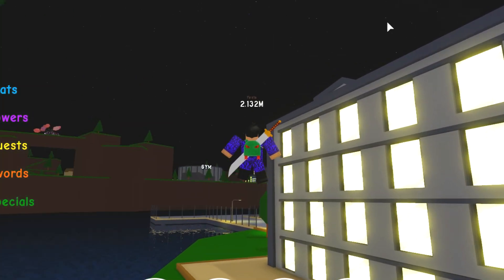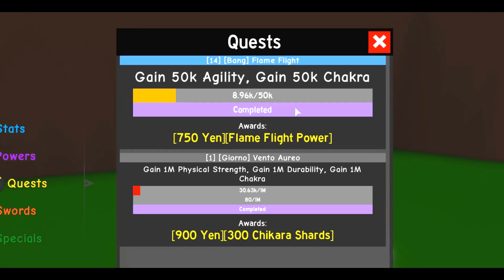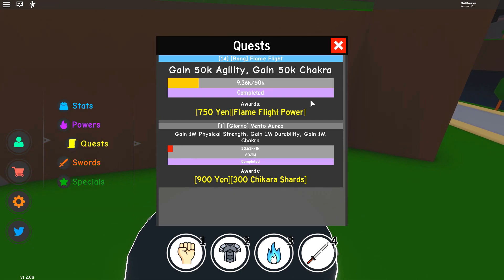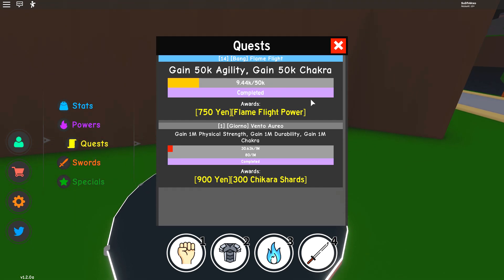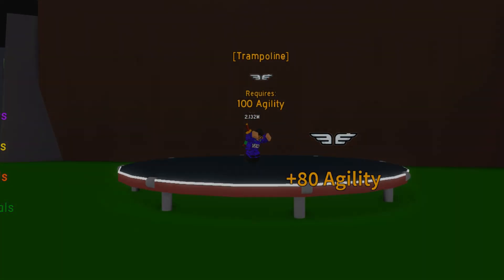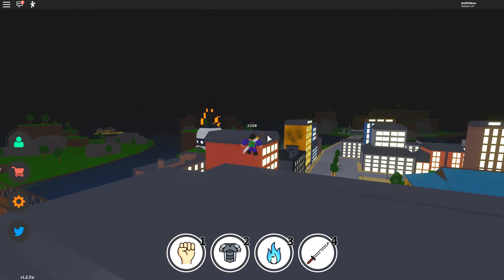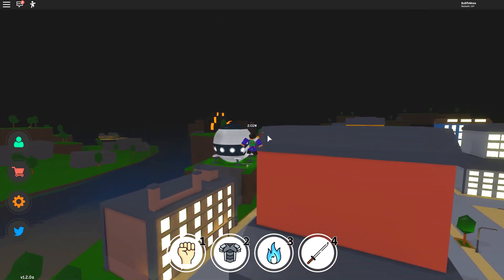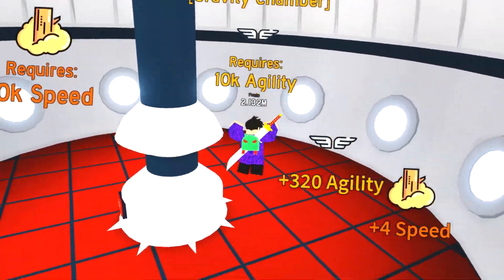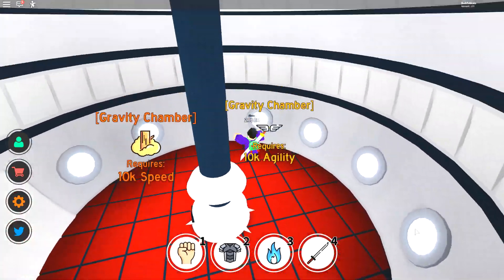I've almost completed the top quest and the second quest — that's what I want to finish by the end of this video. Once I complete the top quest I'll get a Flame Float power, and I really want to see what it does. Does it make you fly faster? Does it kill people around you when you fly? We need to wait and see. We got 10,000 agility — now let's go to the new training area. It's like a ball training area, really weird.